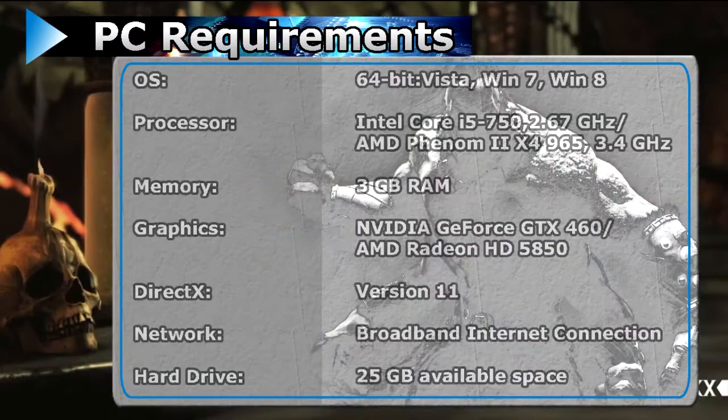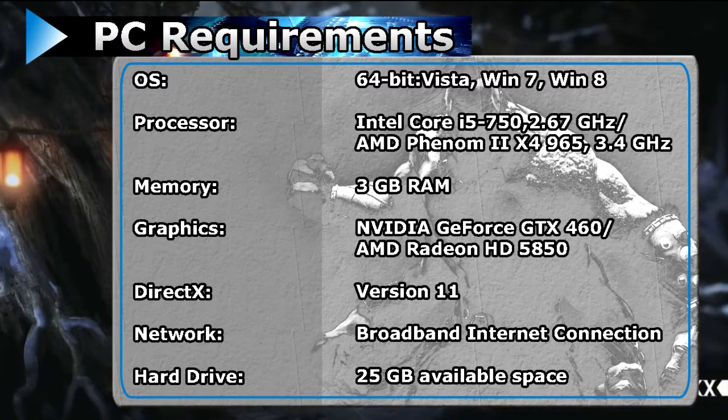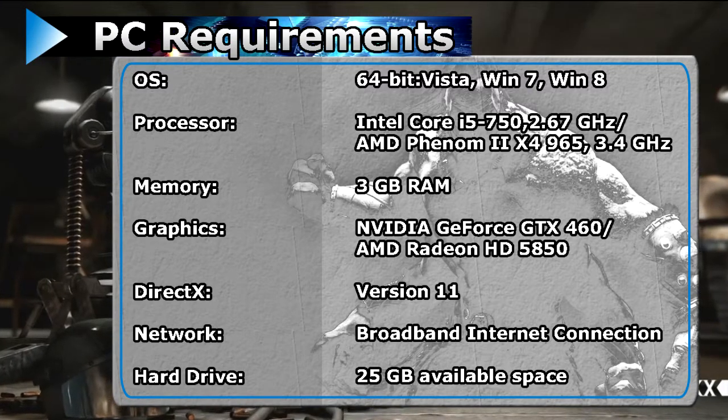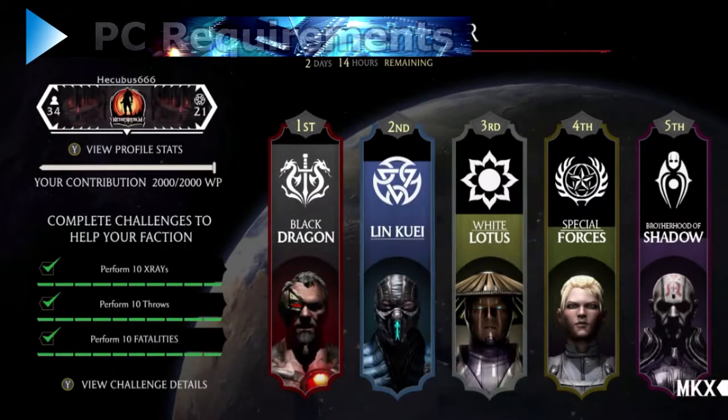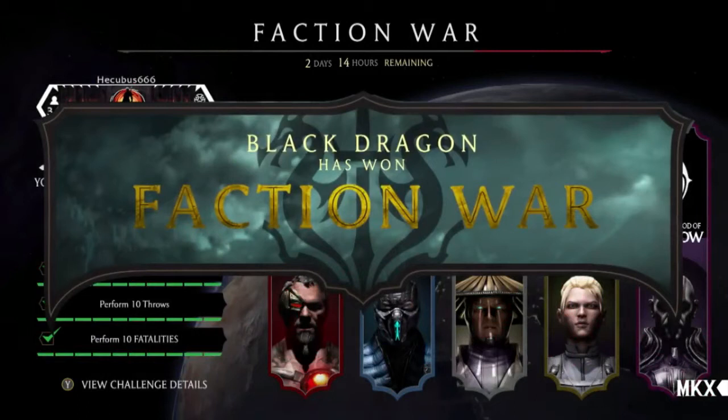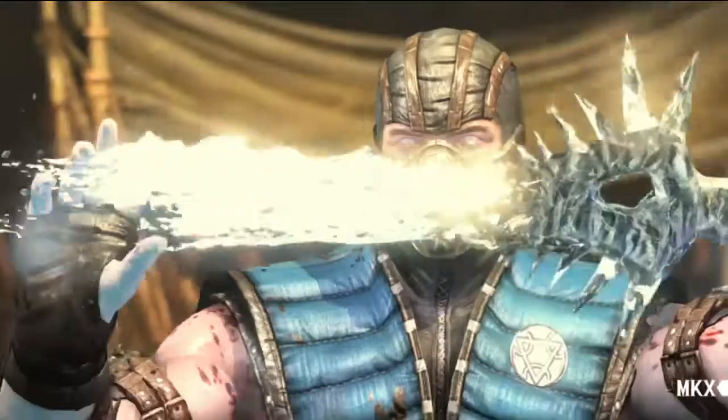There is the newly added Faction Wars, where you can choose between Black Dragon, Brotherhood of Shadow, Lin Guai, Special Forces, and White Lotus to align with and join cross-platform competition, winning points for your faction, ranking up, and earning special awards like faction-specific finishing moves.